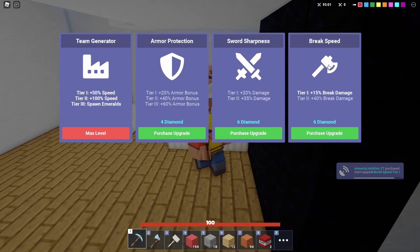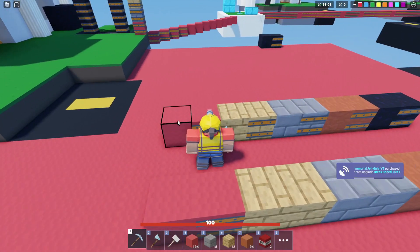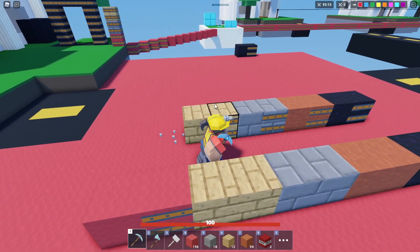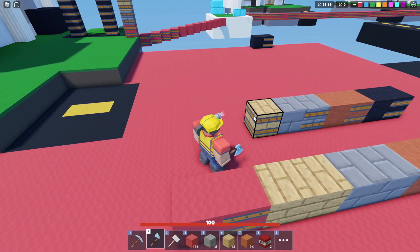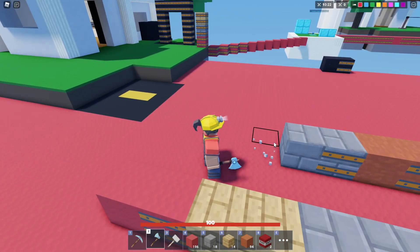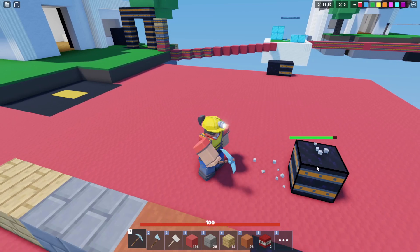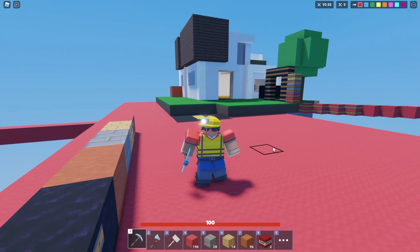Bought break speed one. With break speed one, wool takes three hits, upgraded wool takes six or seven. Yeah, that was relatively quicker. The two hits on that was pretty quick — one, two, three on the reinforced. The 15% definitely changes the game up a little bit. We're definitely chopping these a lot faster, and especially on something like obsidian, break speed is going to be real helpful.